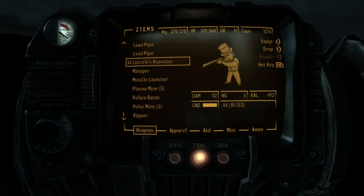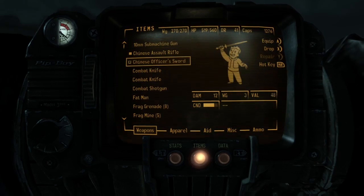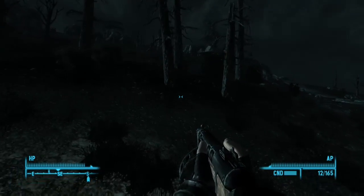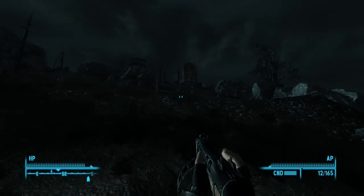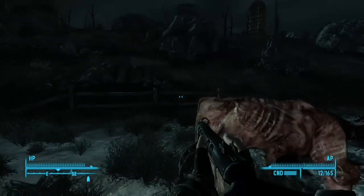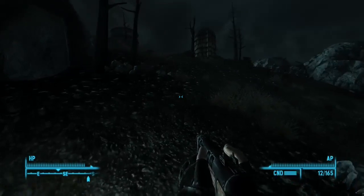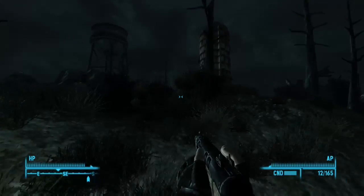I've noticed there's normally a town next to different vaults in Fallout 3. For example, Vault 101 is next to a town called Springvale, I think — I can't quite remember the name, I just haven't been there in a very long time. And Vault 92, which I've just been to, that's next to Old Olney, which is another town.